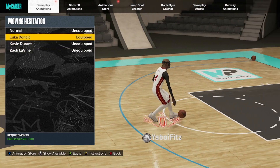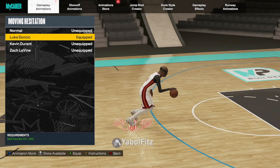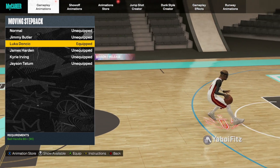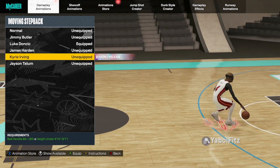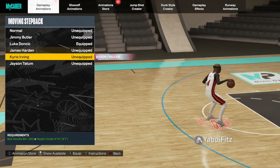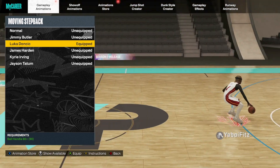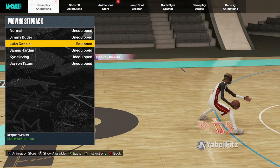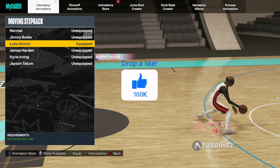Next is the moving hezi. You can go with Luka, KD, or LaVine — it's really up to you. I've been running Luka since season one and I'm very comfortable with it, but the other two are also really good. For the moving step back, there's a new Kyrie one that's really good — it has that hezi from old 2K so people can shoot off it. I'd still recommend Luka the most though, as it's comfortable for everybody and good for combos. It can bail you out when you don't have a lot of adrenaline boost.